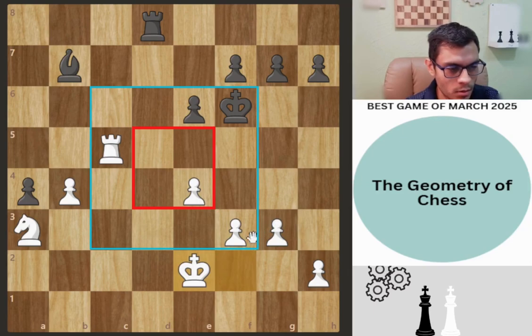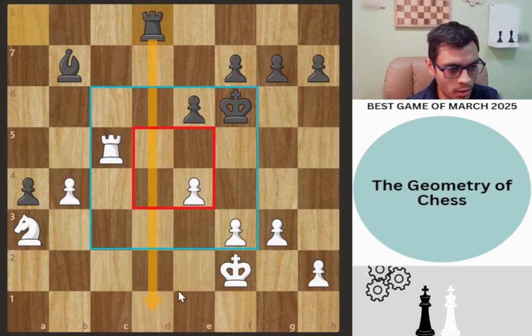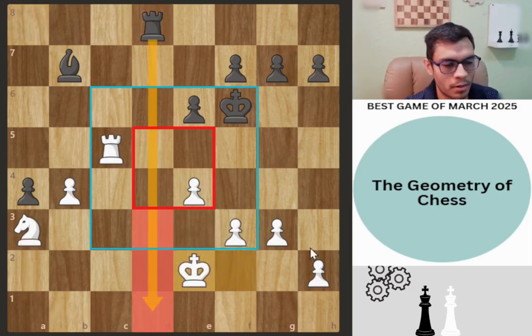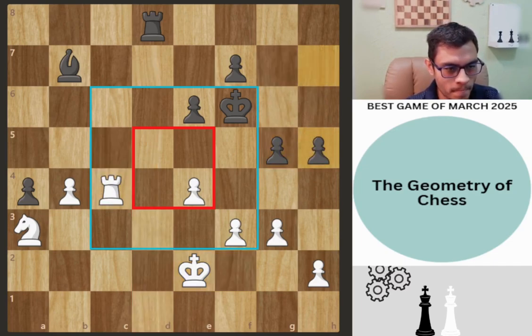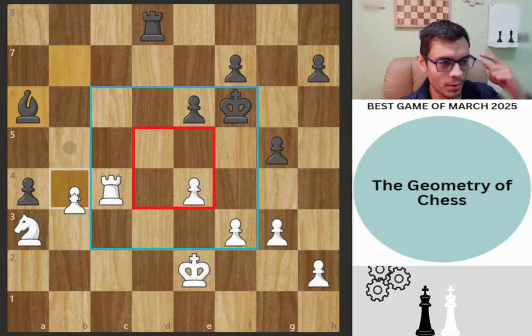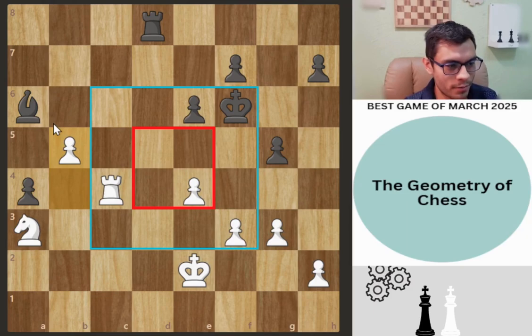A4, b4, rook to d8 — trying to infiltrate. King e2. Hikaru mentioned he should have played king e3, but king e2 is perfectly normal — you have control over these three squares and now the rook can never infiltrate. The rook may hit the knight, but this is completely fine. King e2 is a very good strategic decision. We get g5, rook c4, h5, bishop a6 — and then white just plays b5. We get b5, g4.